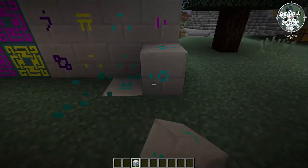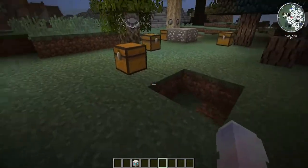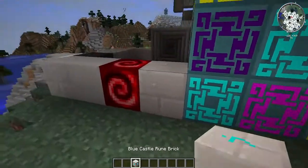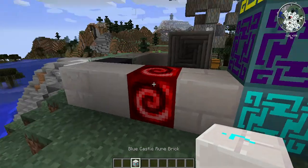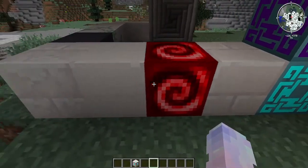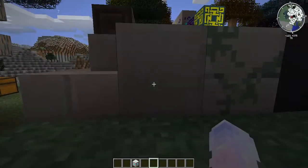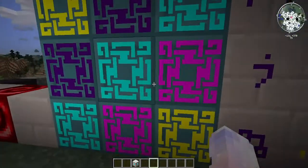The way to get a different block there would be to get a piston and push that block over there. These are some very cool blocks. They look like this but with stuff on them - these are blue castle wounds, and then there's purple, yellow, and magenta. We also have some spine ones and other really cool ones. This one is a castle roof, which I really like, and there are some stairs too.